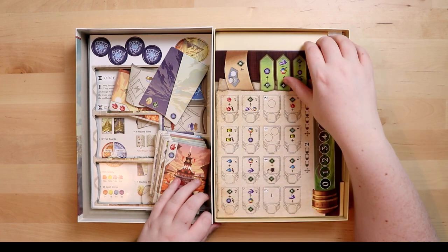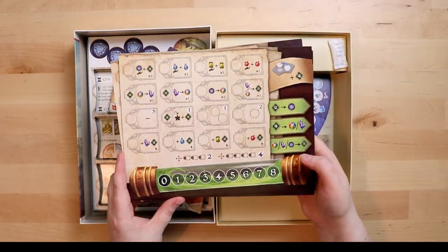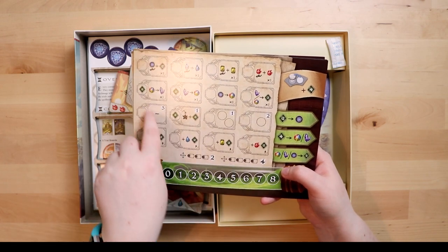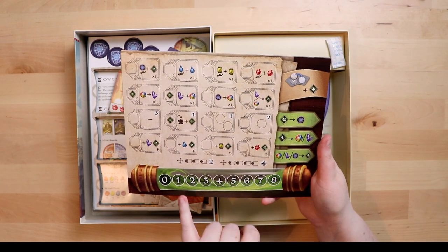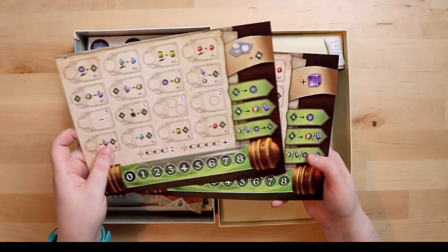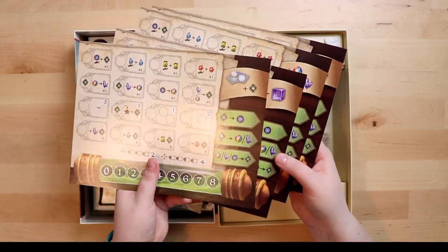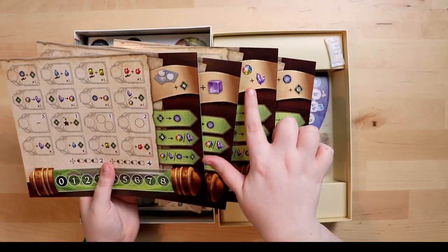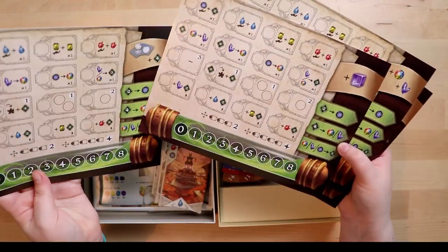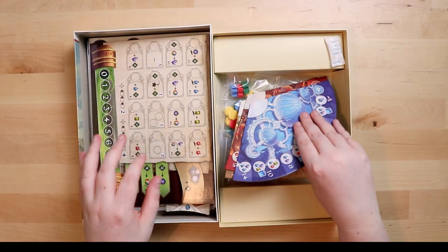These look like player boards — the game's for four players so there are four of these. They look like a wild ride, rather serious. It seems like these are things you can do by putting tokens on them, so you mark off what actions you've done — that's my guess. There's a meeple — could be exciting! On the back they're different: everyone has a starting player power, Realm of Sands style. This person starts with a cube, this person starts with something else — that's cool. The cardboard is thin but sturdy enough.